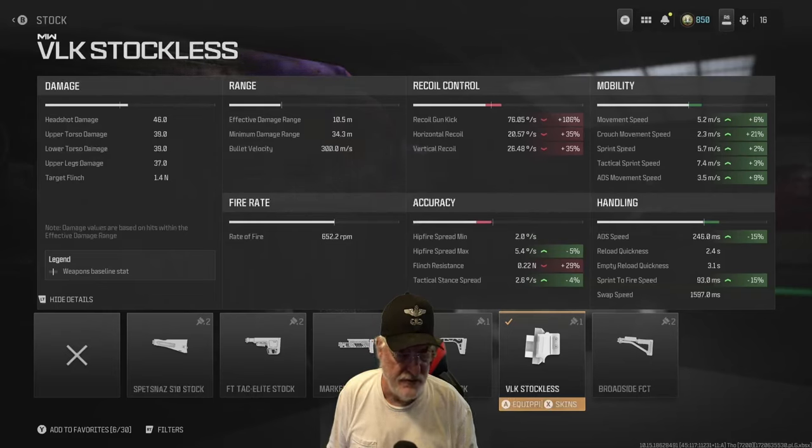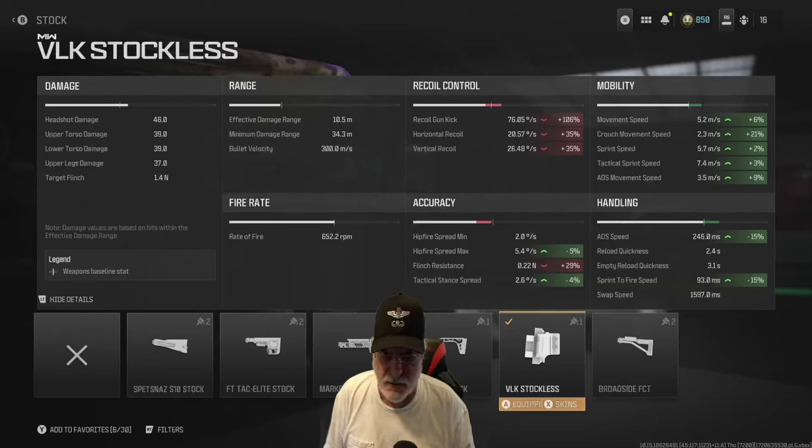The ADS movement speed is now 3.5 meters per second. The crouch movement speed went up too, but Grandpa doesn't crouch a lot. The handling — the ADS speed, which was a bad thing before — is now at 246 milliseconds. That's not lightning, but it's a lot better. In fact, 15% better.